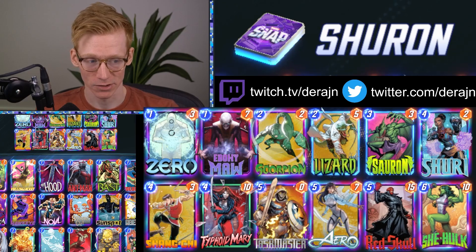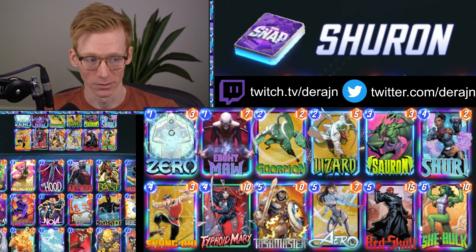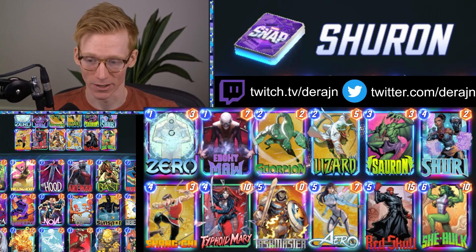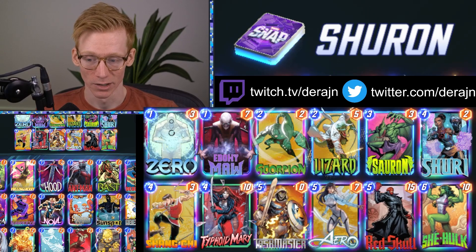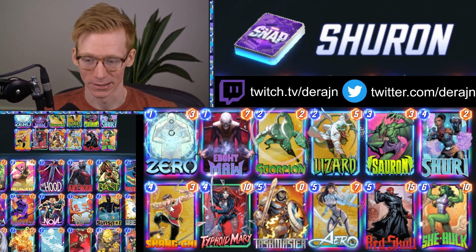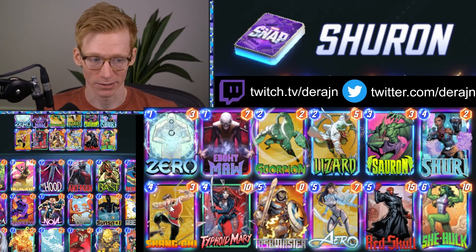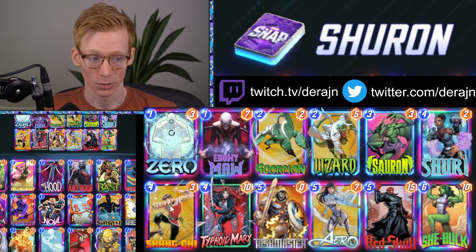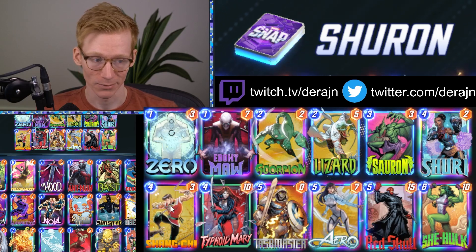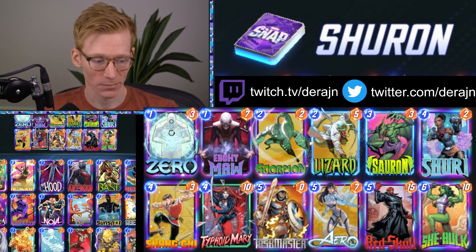You can build up a lot of power early with this deck, so you don't necessarily have to do a turn-six Taskmaster, because a lot of times you'll get Arrowed on your last turn. Ideally you want to build up two lanes big enough to have priority going into the final turn, then win with either Taskmaster, Arrow, or another play. We also have Shang-Chi for this meta — if someone drops a big card early you can Shang it on turn four or five, or do a surprise final-turn Shang, which can win you the game especially if you have priority.